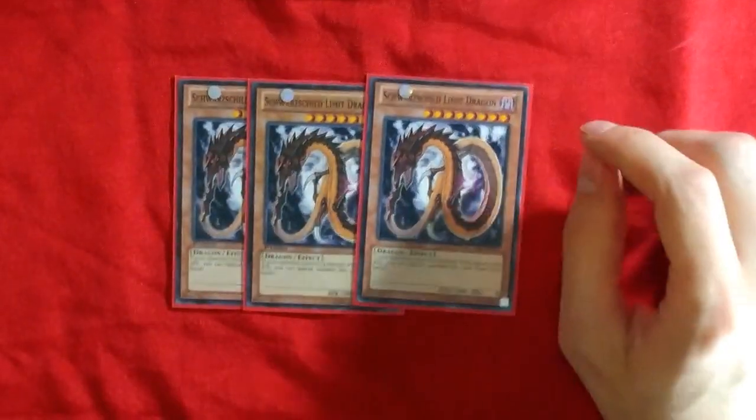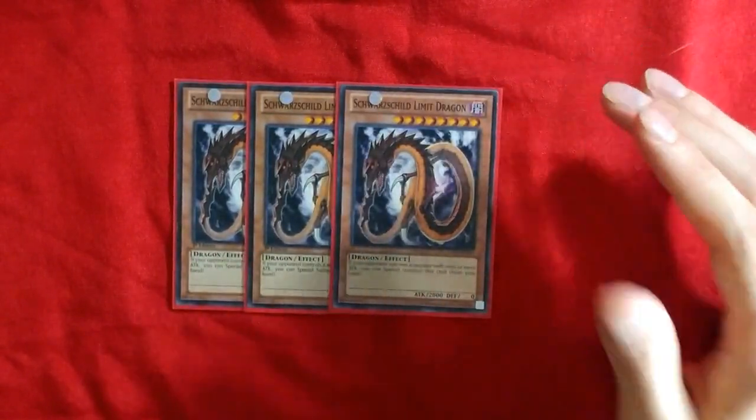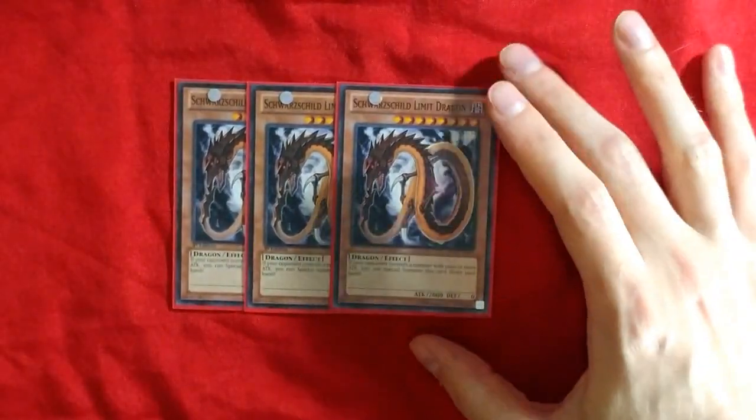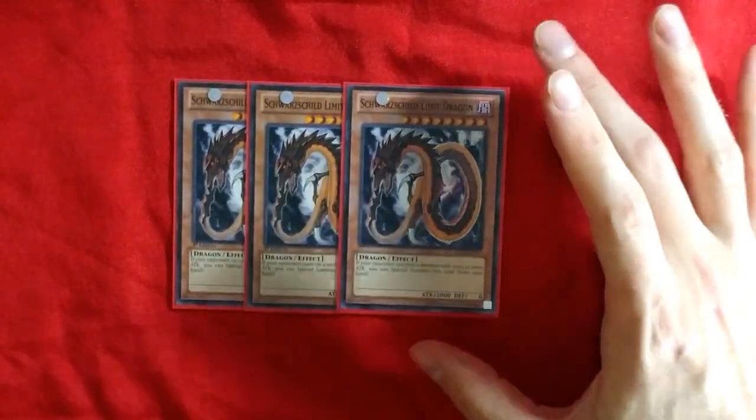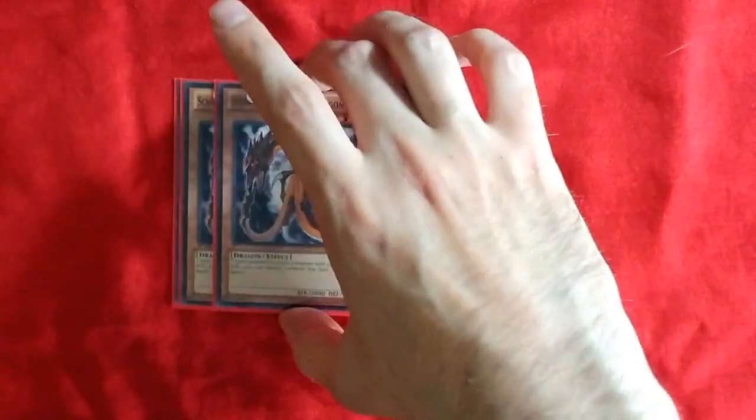3 Schwarzschild Limit Dragon. This is the Kaigatakage for Rank 8s. Basically, if your opponent's got a monster with 2,000 attack or more, you can just slap this thing down. It's really how you make your Rank 8s, and you pretty much just need this to play the deck.